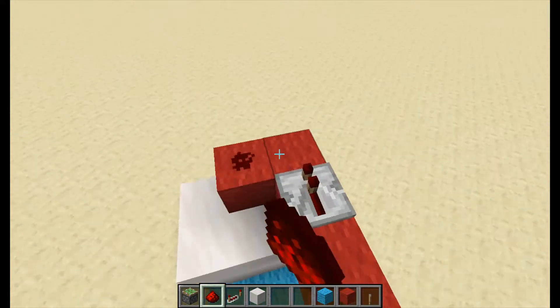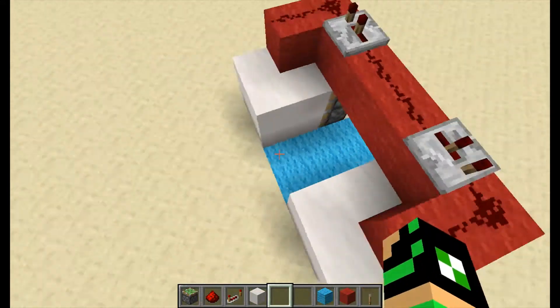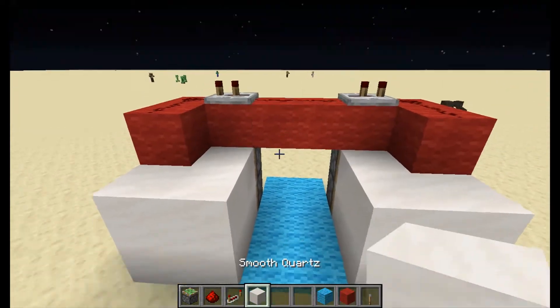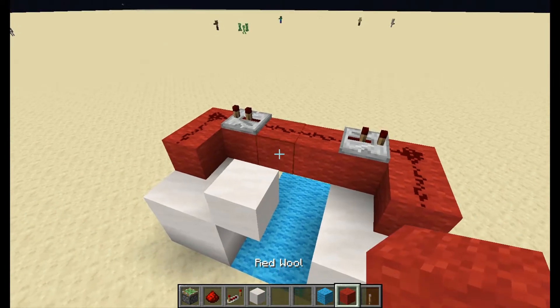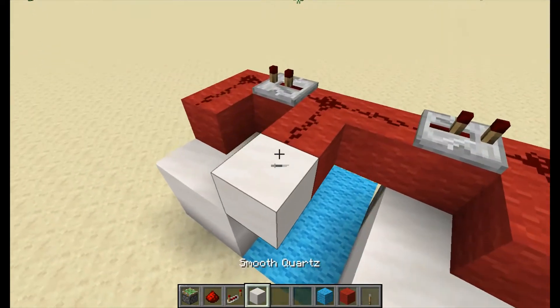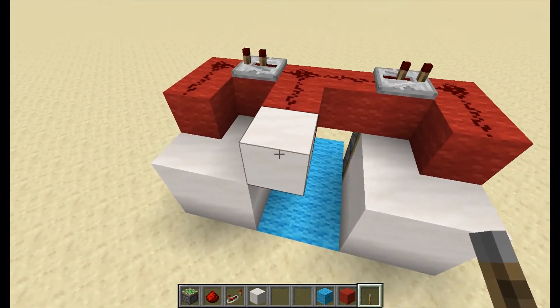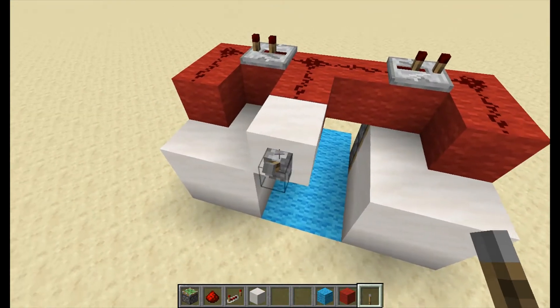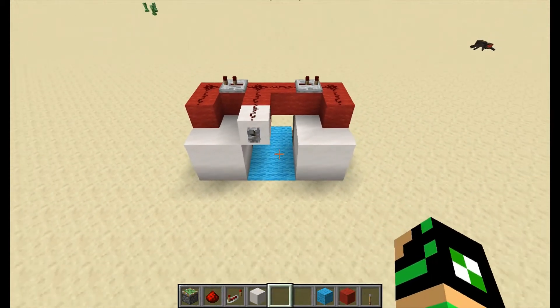Chuck some redstone here, put redstone there, click on the repeaters once, and then put the block we want to use to trigger the door. Place it here and put the redstone there. Now we're gonna put the lever here for the door, and put some redstone on top of that block.